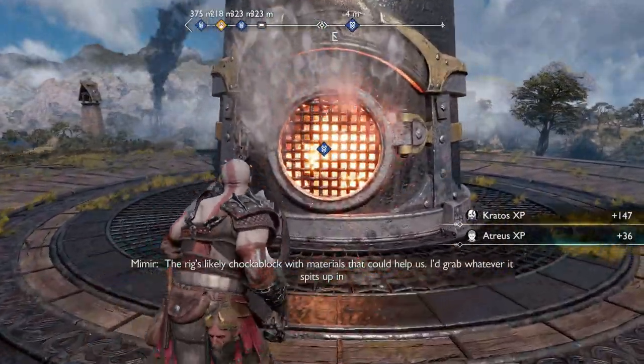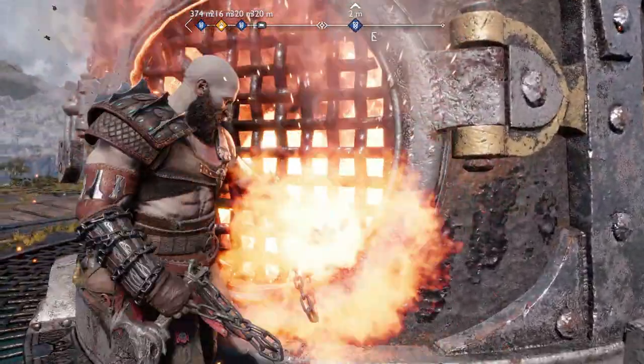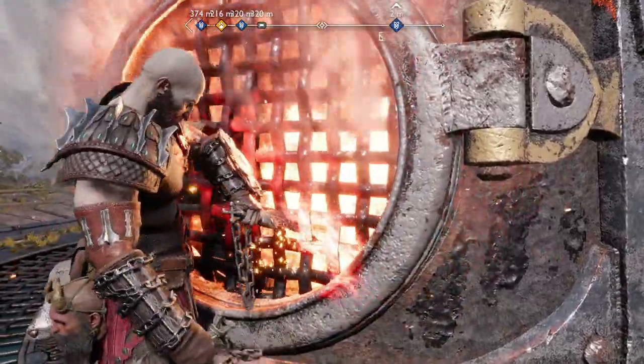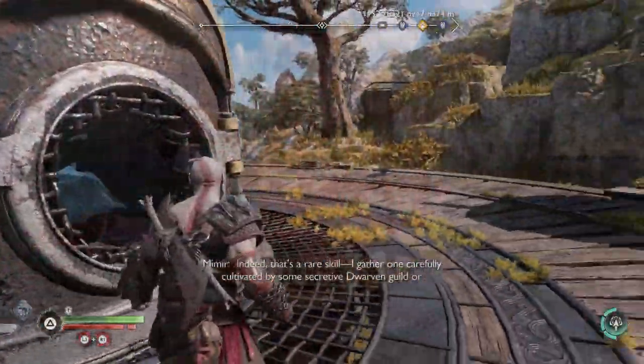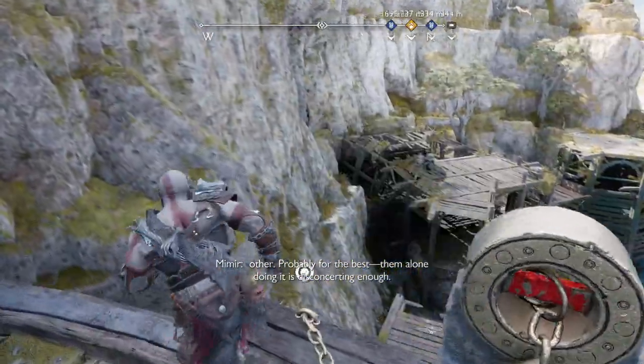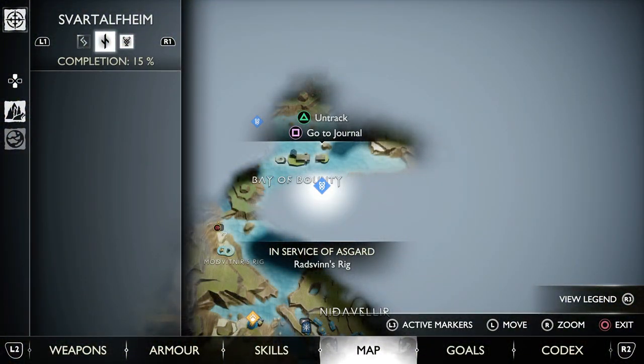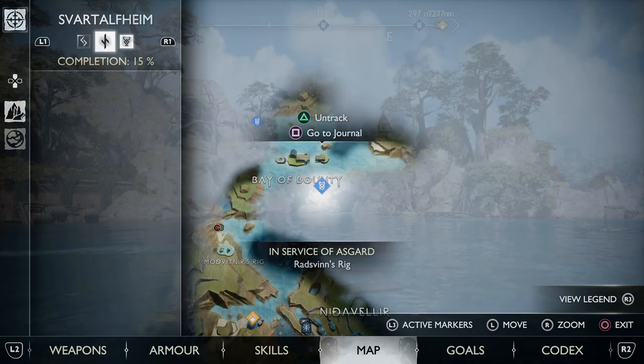Once the Burgstrat is defeated, interact with the rig to shut it down and get your rewards. There's nothing left to collect or do here now, so head back to your boat and go to the next rig. The next rig is Radfin's rig — you can do these in any order, we're just doing them in the order we come across them along the river.